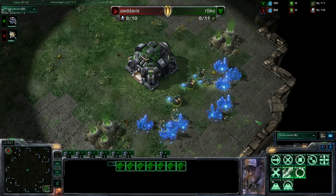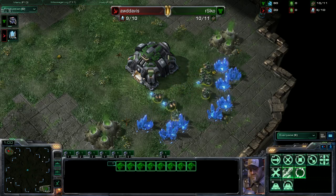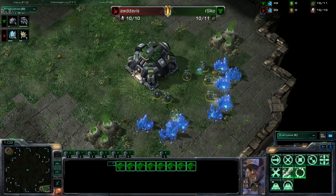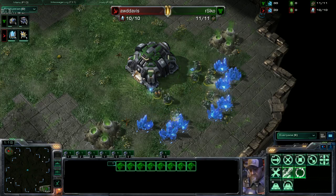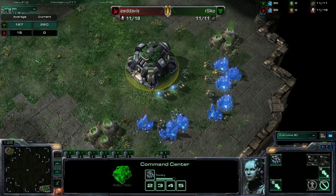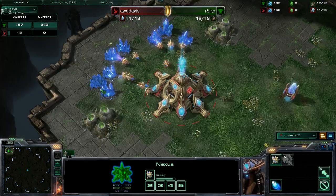On this large map, especially in cross positions, the distance between the two players' bases is just incredibly long. I'm expecting a one-rax expo or a CC first from Seiko. Look at that — he made a little heart with his CV! What I like to do is look at their APMs. Okay, I see why Odd Davis did not want us to look.